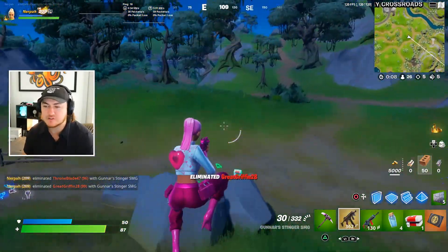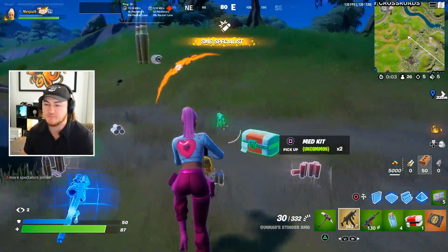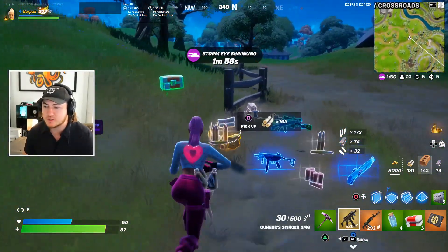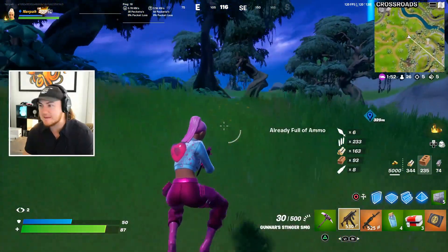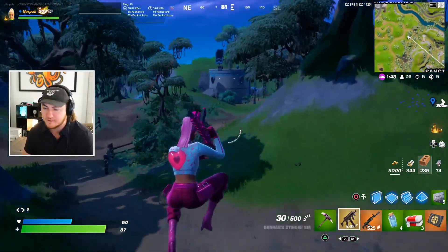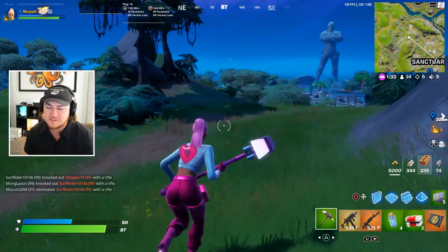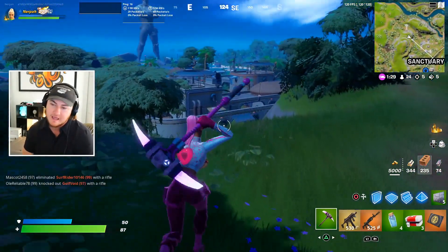First thoughts: if you can control the recoil, which kicks up a lot, this is going to be one of the best guns in the game without a doubt. I'll pick up this legendary as well. This thing is looking really, really strong — it just has a little kick, which makes sense; they have to balance it somehow. Now that we've seen it in action and checked out Cobra Canyon, let's dive into free rewards and upcoming cosmetics.